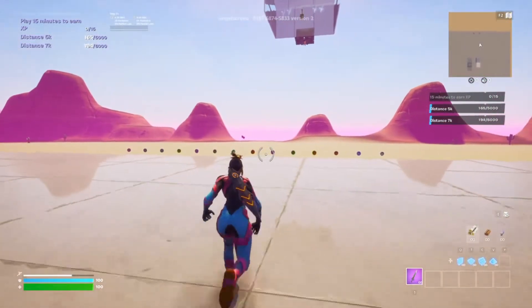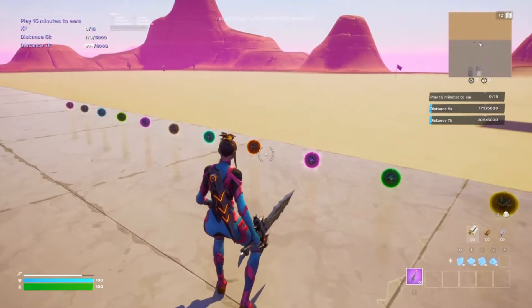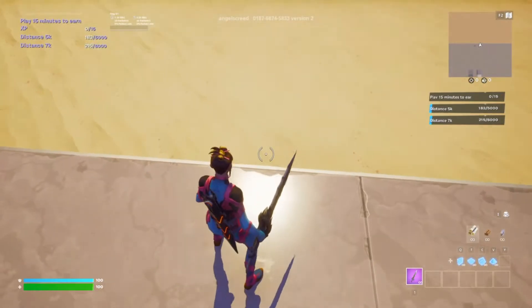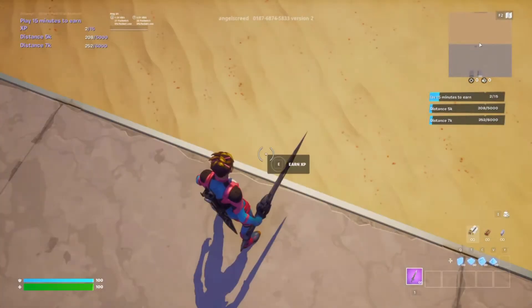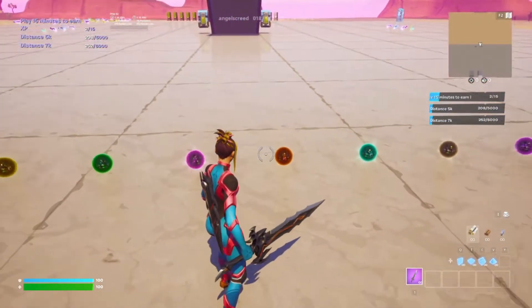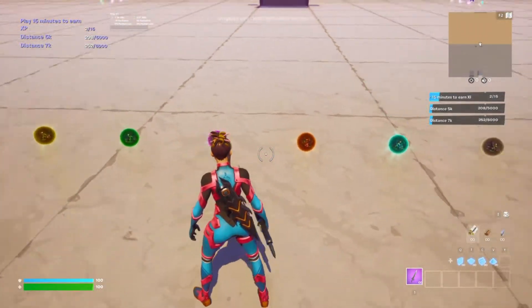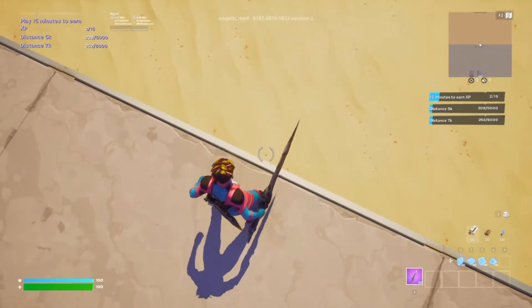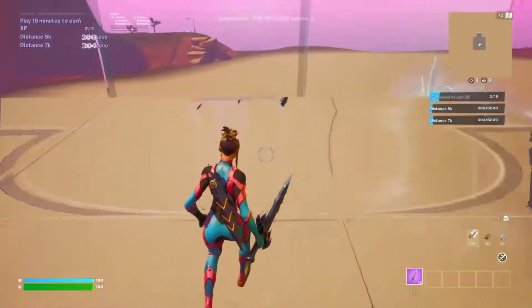Once you come to the main arena, run all the way over here. Right here, between the green, purple, and orange orb, go right between them and you should see a button located right at this distance. The button is right here — come into this distance, turn around at the exact spot, click that, and you should get a nice amount of XP.